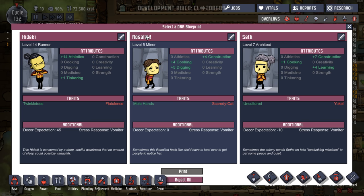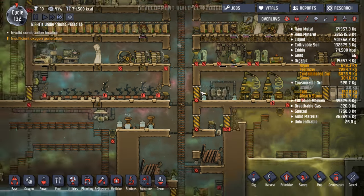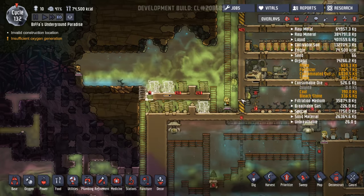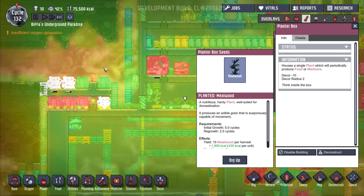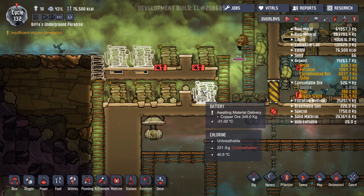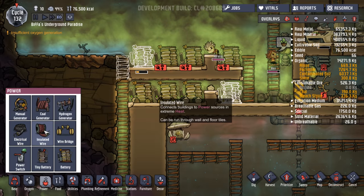I'm hoping that the heat will sort of stay in here and not start affecting over here. That's hot but this isn't — we'll see how that goes. I want this one built please — oh it's on a five. I want to run my wire through there. Let's run the wire through the other one — insulated wire. Connects buildings to power source in extreme heat. I wouldn't say we're in extreme heat, would you?